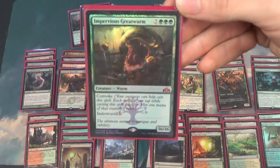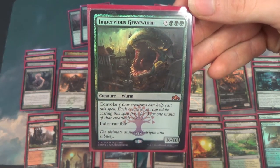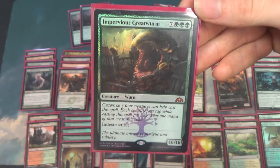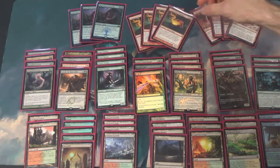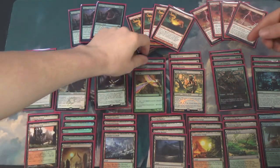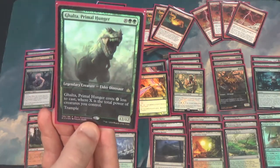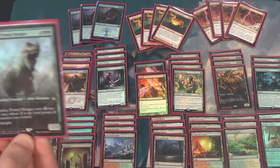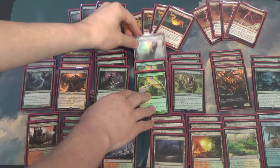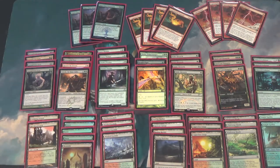The 16/16 is the important part. The other way to kill people pretty hard is with Ghalta, Primal Hunger. It's less good than the Impervious Greatwurm because it's only a 12/12, but it is castable. Impervious Greatwurm usually is not — it has Super Convoke. The deck is built around Eldritch Evolution synergies; it's a toolbox deck with Eldritch Evolution.